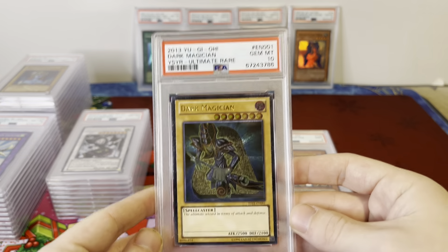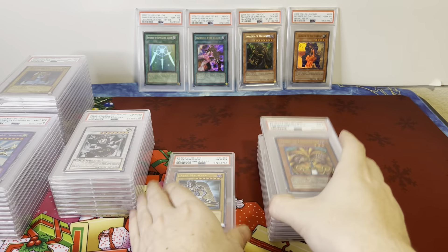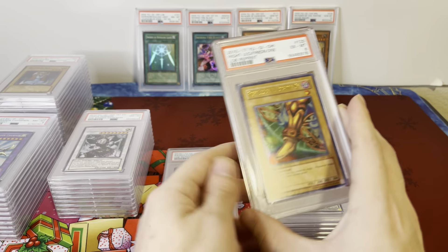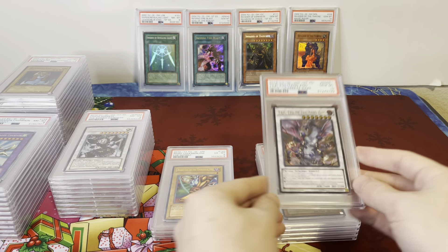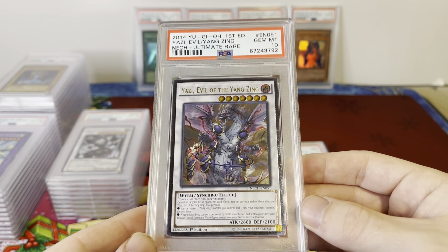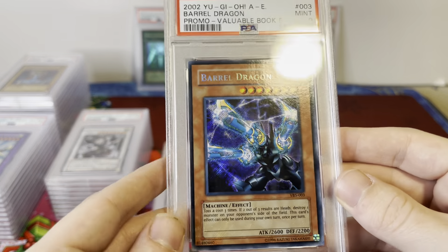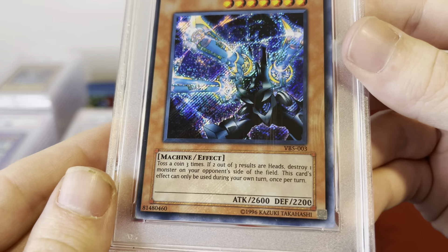Dark Magician PSA 10 Ultimate Rare — very cool. Got a couple more Exodia pieces: Exodia the Forbidden One PSA 9, Right Leg of the Forbidden One PSA 6. PSA 10 Yazi — this is really cool — New Challengers, Ultimate Rare, beautiful card. This is a Barrel Dragon with the Reverse Secret Rare misprint, and it's got some really nice Holo bleed on it.